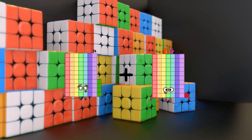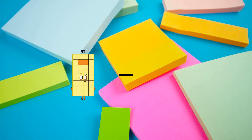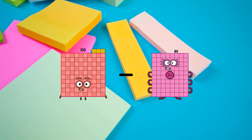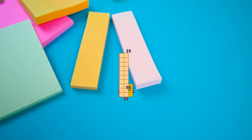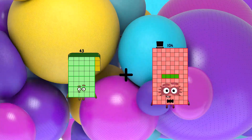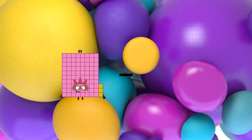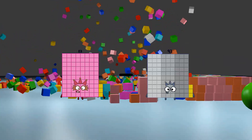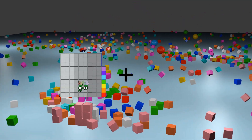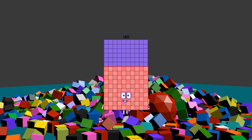74 plus 14 equals 88. 103 minus 80 equals 23. 43 plus 104 equals 147. 83 minus 34 equals 49. 97 plus 63 equals 160.